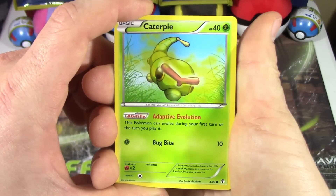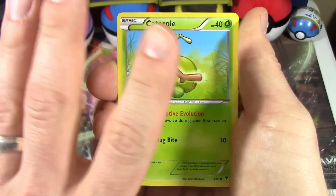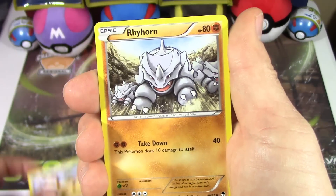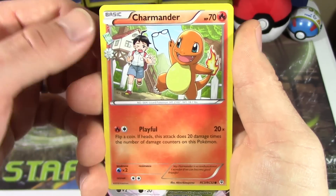It's the 20th anniversary of Pokémon. I really want to make it special and kind of drag it out a little bit while I open these things up instead of just opening everything at once and posting it all later. So this is the fifth pack that I'm opening so far. We're gonna start things off here with the Caterpie. We got a Meowth, Rhyhorn, Ponyta, and a Reverse Holo Graveler. We got a Charmander.